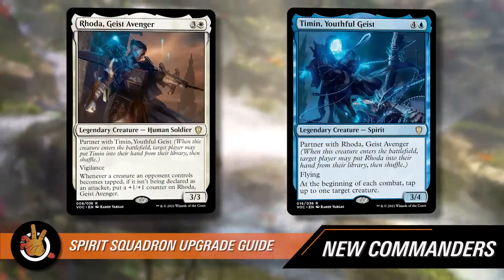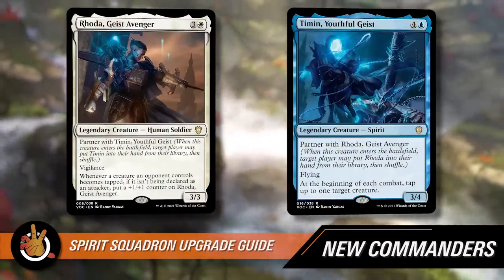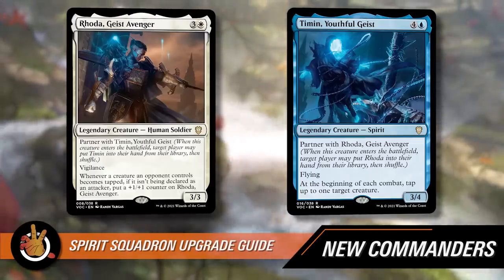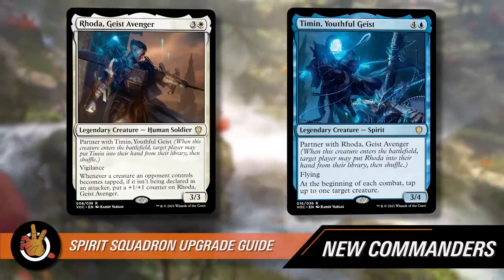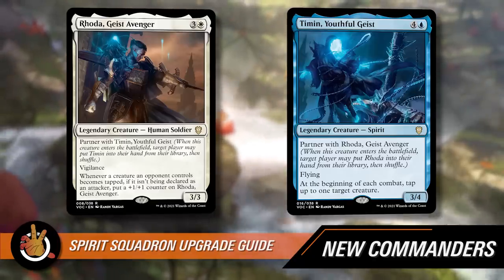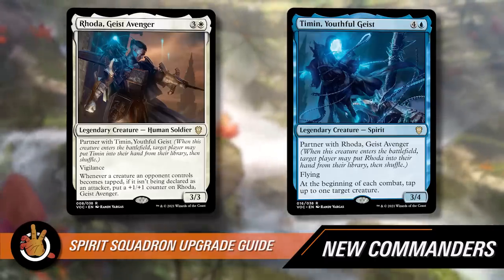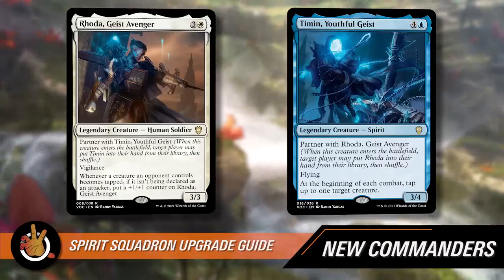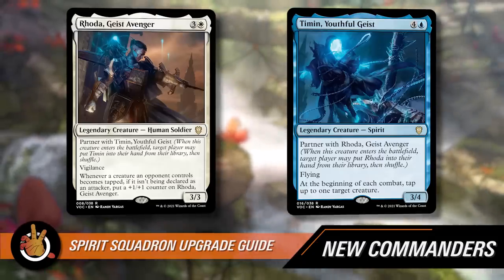The first partner is Rhoda, Geist Avenger — a three-CMC legendary creature human soldier, three mana and a white. It partners with Timin, has vigilance, and is a three-three. Whenever a creature an opponent controls becomes tapped if it isn't being declared as an attacker, put a one-one counter on Rhoda. So if they tap a mana dork for mana, Rhoda gets bigger. In this color combination, being able to control the board might help, but a four-mana vigilance attacky thing that grows is tough to evaluate alone.